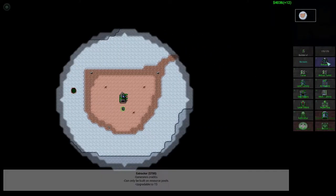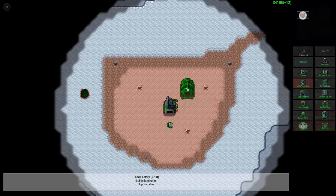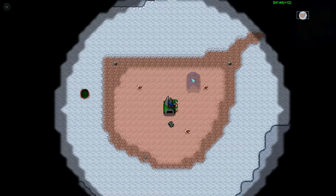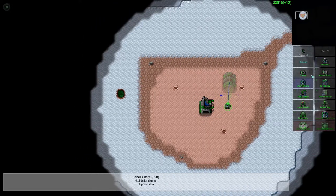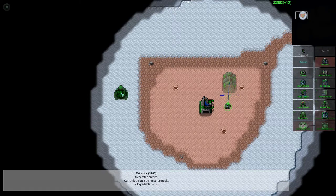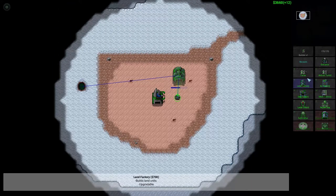As you can tell from the design, it's very much Command and Conquer. Land factory builds land units — let's get one of them down here. There goes my little droid. If I have to click on you to build, I do. So extractors generate credit, can be built on resource pools, upgradeable to tier 3. Let's queue one up and see how we do.